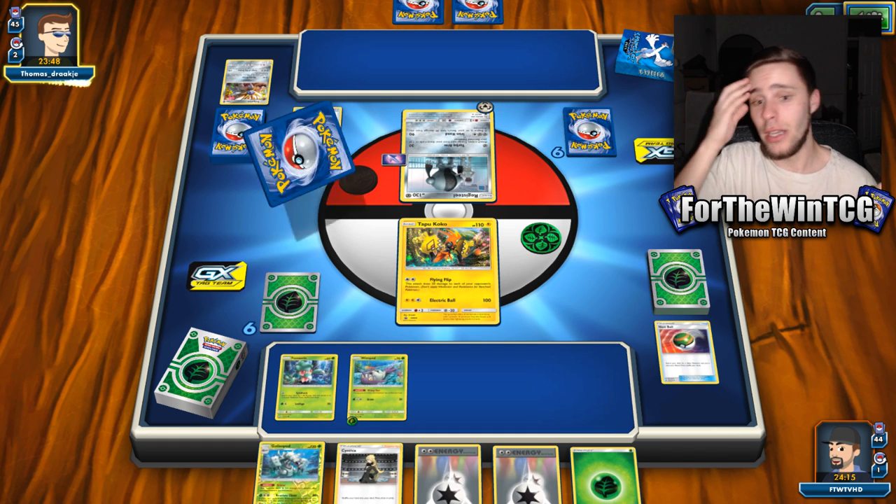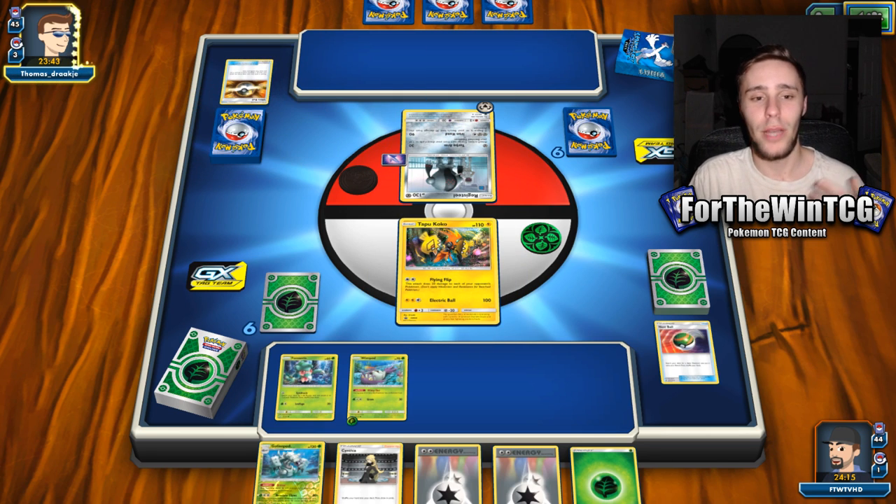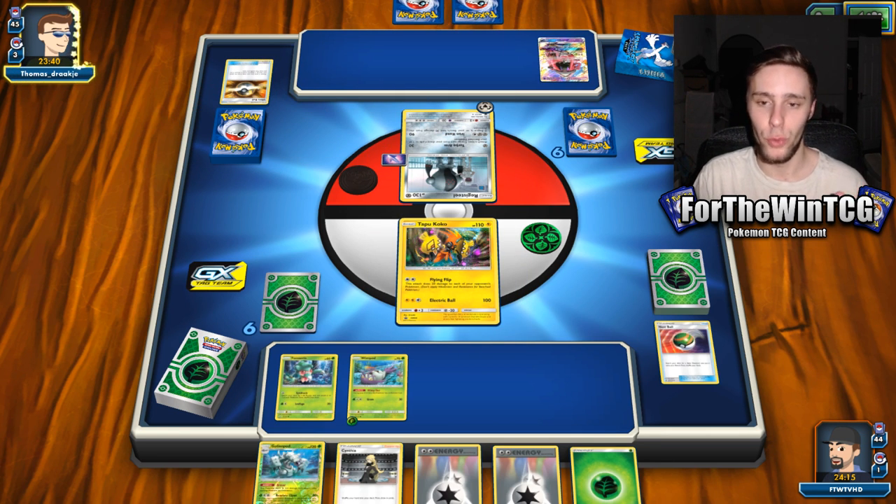This deck — I initially played a Oranguru and it worked pretty fine, but I want to give this deck a bit of a spin and not use the same stuff all the time. So we are actually going to use Marshadow in this one as well, just to give us a bit of extra shuffle draw.